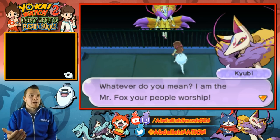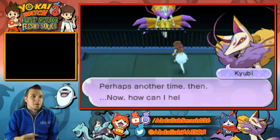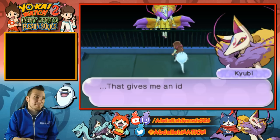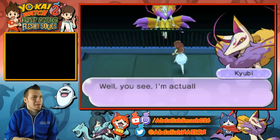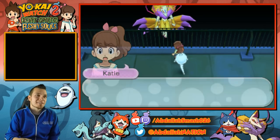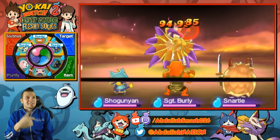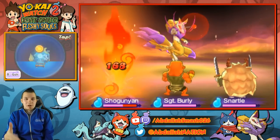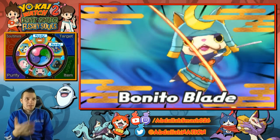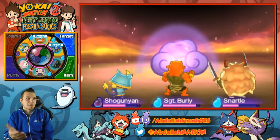Kyuubi introduces himself as Mr. Fox. He recognizes us and says the real surprise is we haven't changed a bit in 60 years. He decides he wants to battle us since he's been itching to defeat us for 60 years. He's an easy battle if you've already beaten Dame Demona. He's really not that tough if you have soul ultimate moves and tribe unity. Just beat him with your strong post-game Yokai.